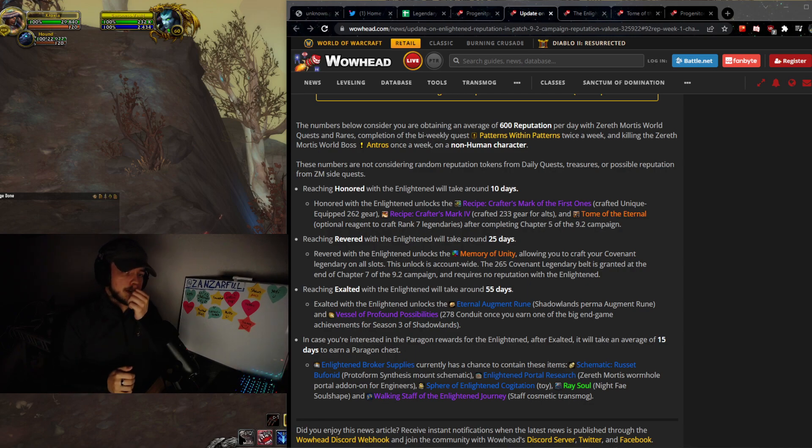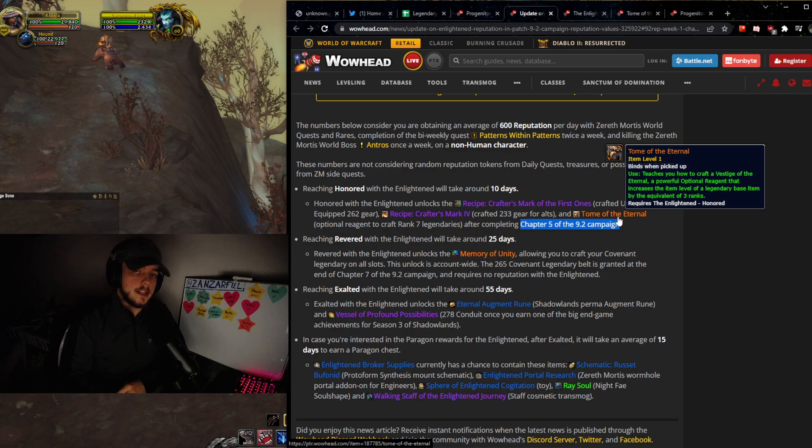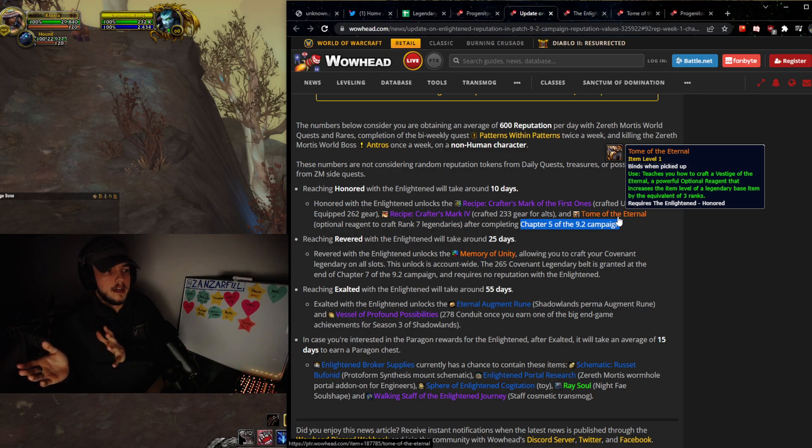Now we're going to be talking about the Tome of Eternal — or Vestige of Eternal, whatever you want to call it. The basic idea is we get one new rank, and that's going to be rank 7, which is one higher than rank 6, the max from 9.1. We're going to be looking at getting it after chapter 5 of the 9.2 campaign. We get to chapter 5 in week 3, so that means the 22nd/23rd for NA and EU. Week 1, then week 2 is the 1st and 2nd of March, and then week 3 — the 8th and 9th of March — is when people are going to start being able to get these vestiges.